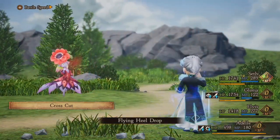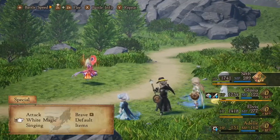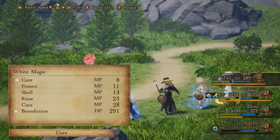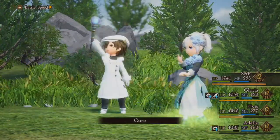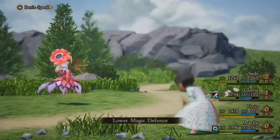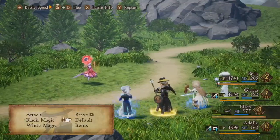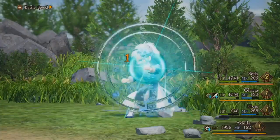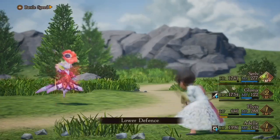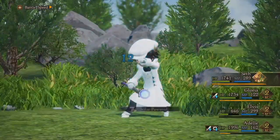I'm opening with Firebird, which increases the damage the enemy takes from fire-type attacks. Flying Heel Drop is also fire elemental. Then Cross Cut at the end. Adele's Monk attacks take her own HP away, so I try not to put her too close to critical - which worked out here because she ended up being targeted by the boss even though Gloria has increased chance to be targeted from a Bard ability like Center Stage.